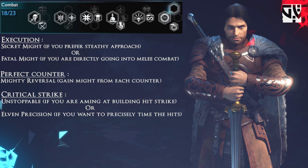For Perfect Counter, I would choose Mighty Reversal — gaining might from each normal counter, not just perfect counters. For Critical Strike, I would choose Unstoppable — maintaining hit strike above 30 to get critical strikes — or Elven Precision, which is timing hits properly without mashing buttons to get the critical strike.